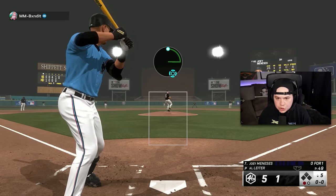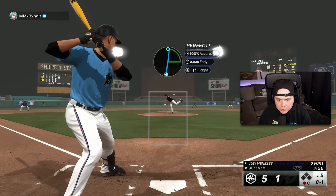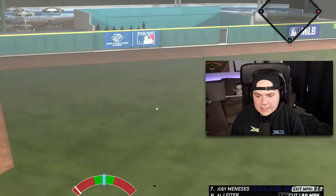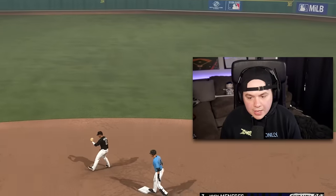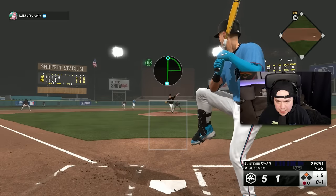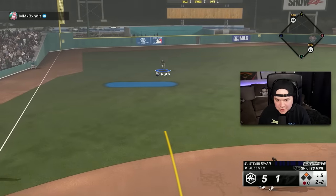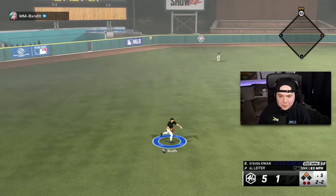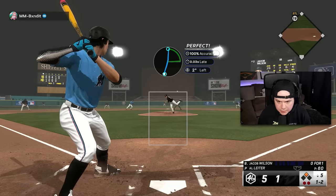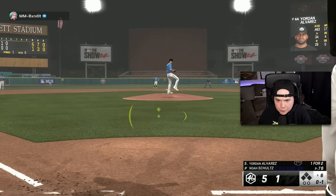There are so many good lefties in the game, which is kind of nice because there are a lot of good lefty hitters as well — so I kind of like the balance in that aspect right now. A sinker just above the zone and Babe Ruth makes a nice play. Give him a high-end-in sinker — I wonder if that's going to help me tunnel this cutter. Yes, it is — that was filthy. Come on, let's get back in the run column this inning.